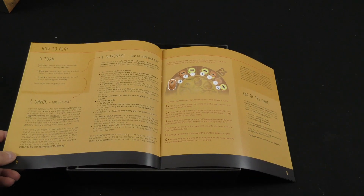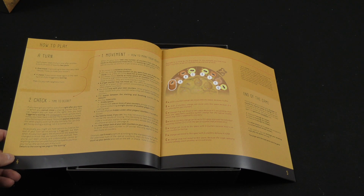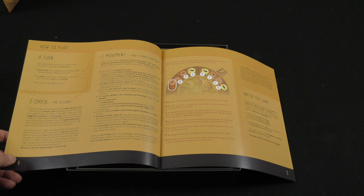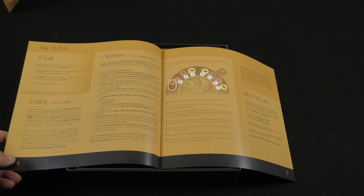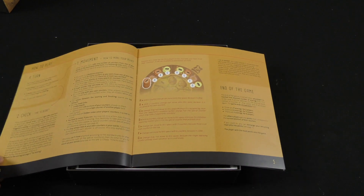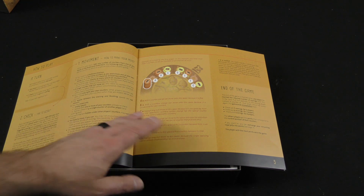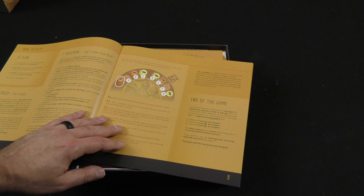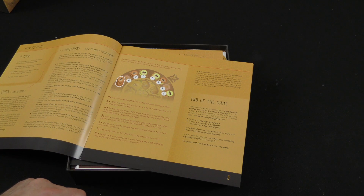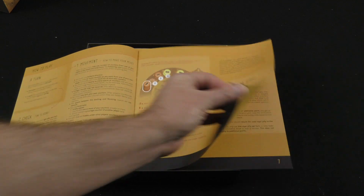How to play a turn: each player takes his turn one after another. A turn consists of exactly two parts — one move according to the rules, and then a check if you could move again in the next turn or if you triggered a scoring, and then it's the neighbor on your left's turn. They describe the movement and how to check, and then the end of the game. The end of the game is reached when any player has reached the required number of scorings first — when all the beehives on the scoring board contain a counter of that player and he scores again — with different endings for different numbers of players.